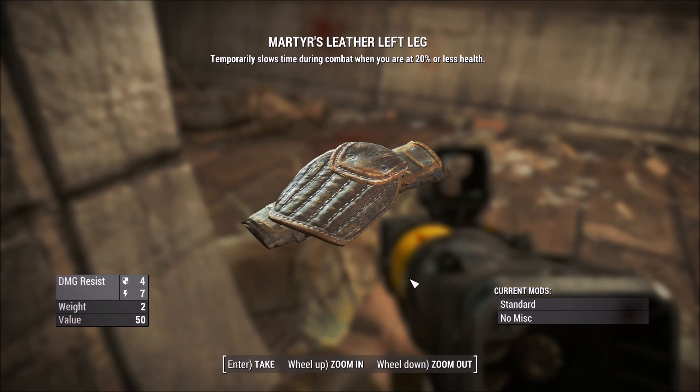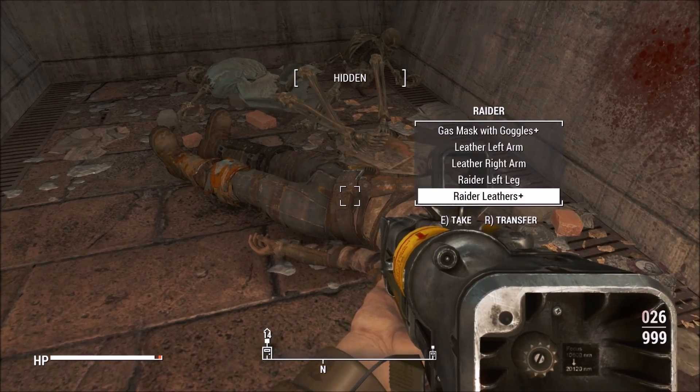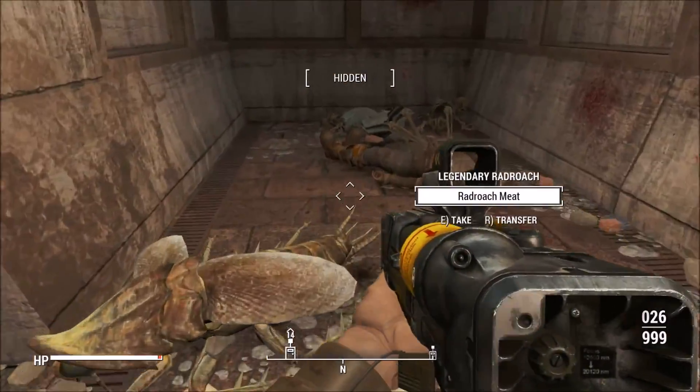Marta's left leg — temporarily slows time during combat when you're at 20% or whatever health. I don't need that, but they sell, so I'll get a bit of money out of it.